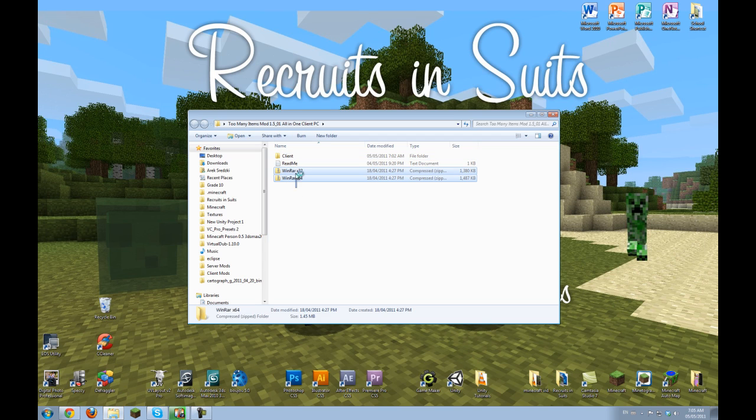Here you see two folders — two zip folders — WinRAR 64-bit and 32-bit. Pick whichever one is for your system. If you don't know which version of Windows you have, just do 32-bit, and then we can go into this client folder here.